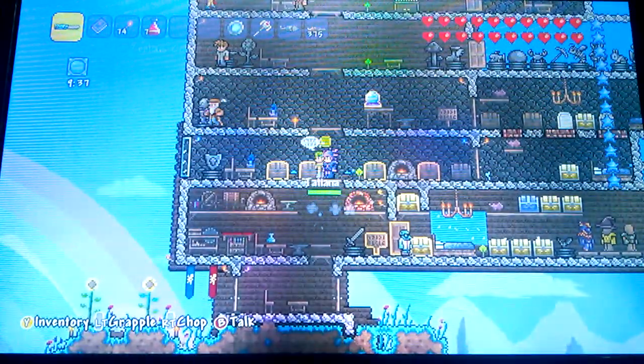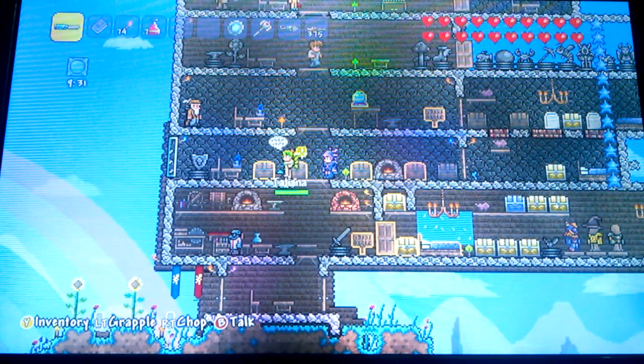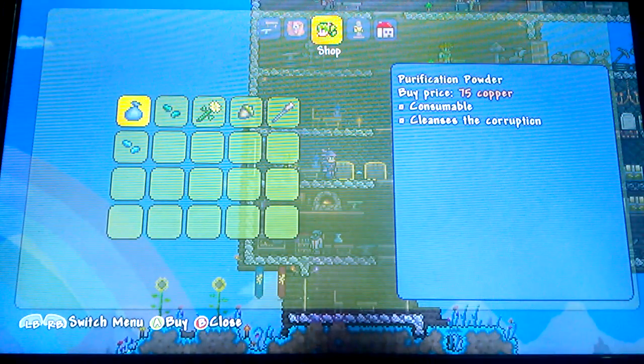This is actually my play world where I just mess around — no videos here — so this is actually my first video. This is Titina — I don't know her name — she's the Dryad. She'll sell you some nature stuff, and everything they're selling is in hardcore mode, so there might not be as much on normal mode.